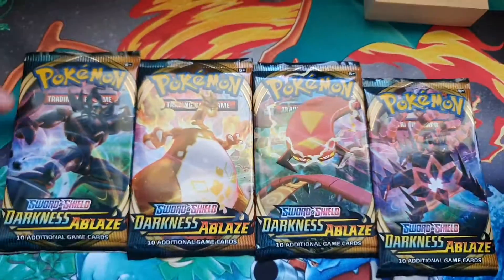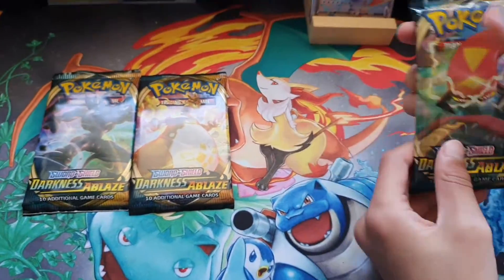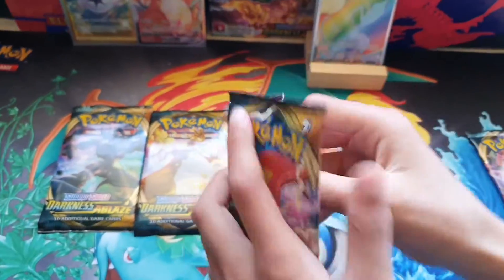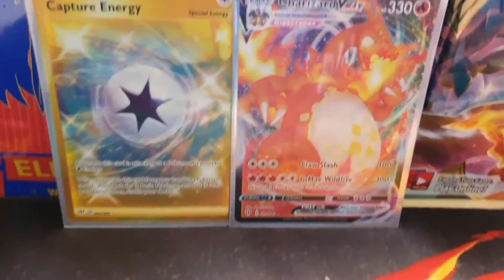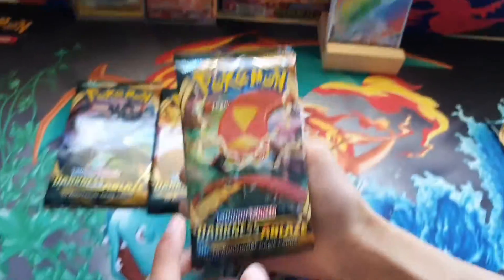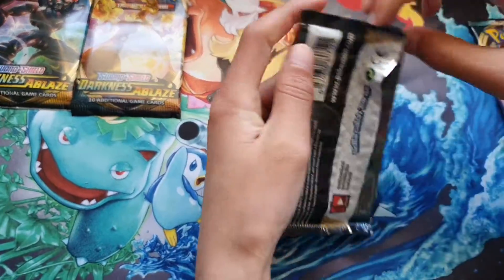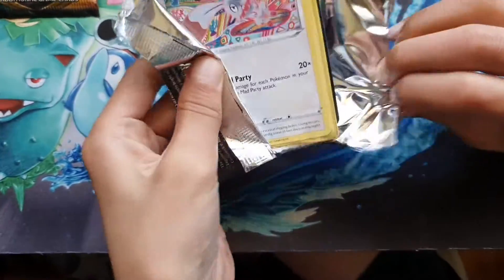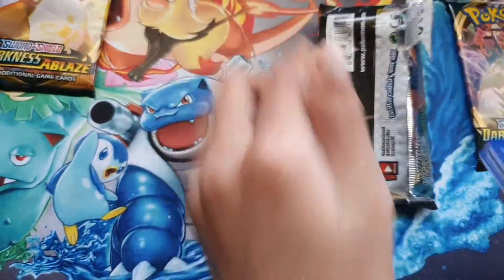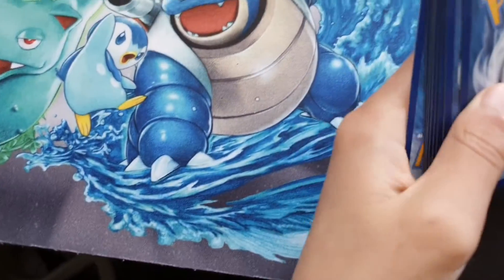So we'll be opening our packs now, starting with Centiskorch first. Our ultimate goal is another Charizard or a big card. We've got Centiskorch with a little triangle on the head. My goal is to get the Mewtwo V — it's basically the only V in the psychic type cards.